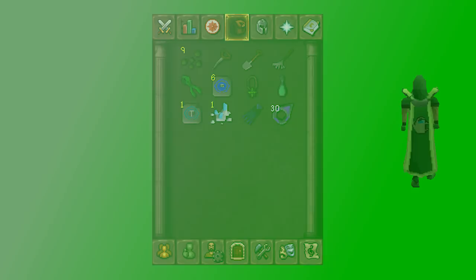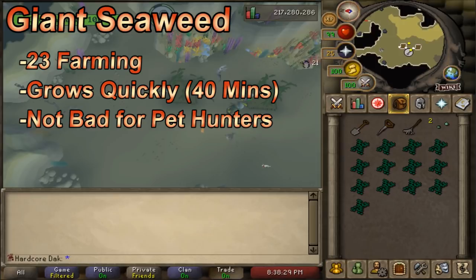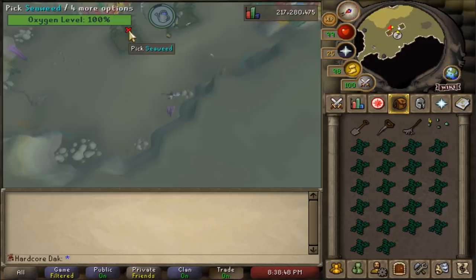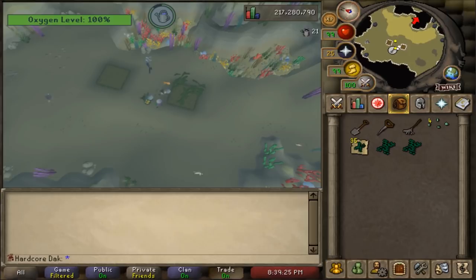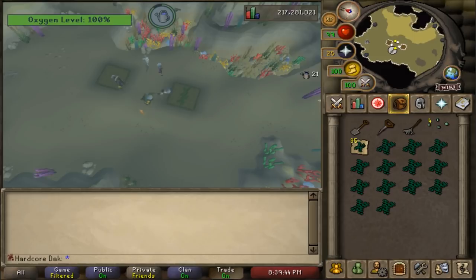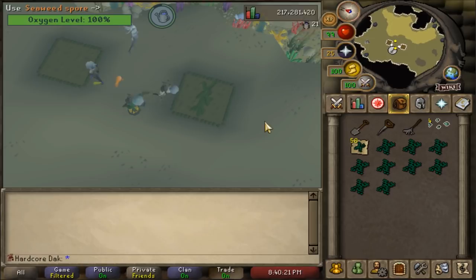If you've done Bone Voyage and have 23 farming, you can plant seaweed spores to grow giant seaweed in the Underwater area. Giant seaweed grows in about 40 minutes and there are two patches. You can pay to protect them for 200 numulite per patch, but ultra compost is generally more worth it. Giant seaweed is used for crafting XP, but growing it has a solid chance of getting the farming pet since you can do seaweed runs so often. It's mostly useful for ironmen or pet hunters but gives a little extra farming XP.